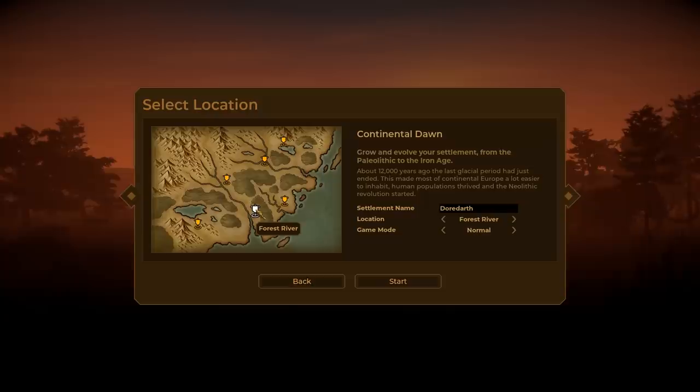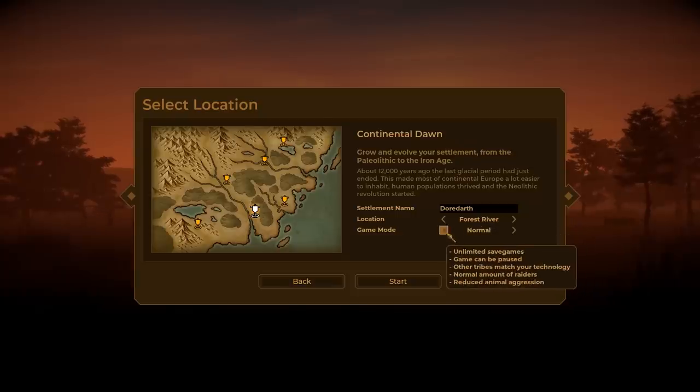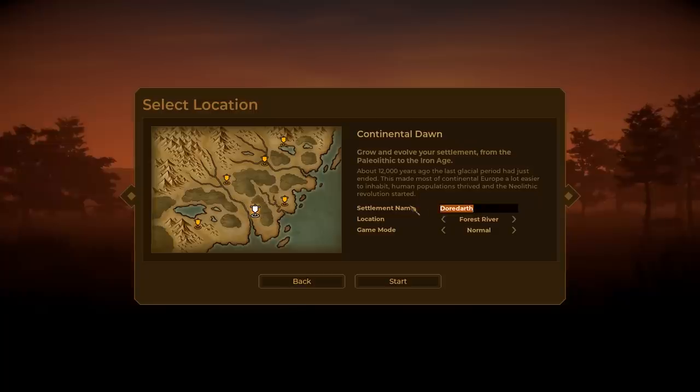Most of these maps are familiar. Before we built in the Forest River, and I think that's really the greatest map to build the largest city possible. Knowing you guys, you like to see big cities with walls around them, so we'll do that one again. With the new update, we'll be able to build a lot more things. It's a fresh start in a game I haven't played for a very long time, so it feels like a first playthrough again. We'll go with Normal difficulty and call our settlement Raptoria. Let's get into some Dawn of Man.